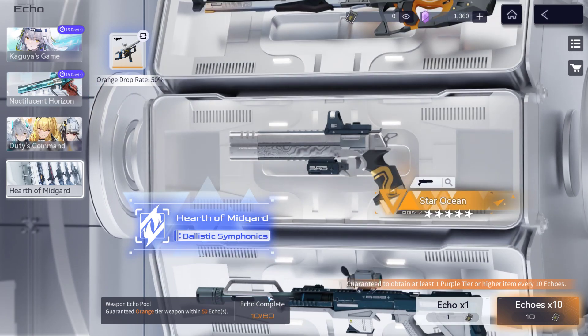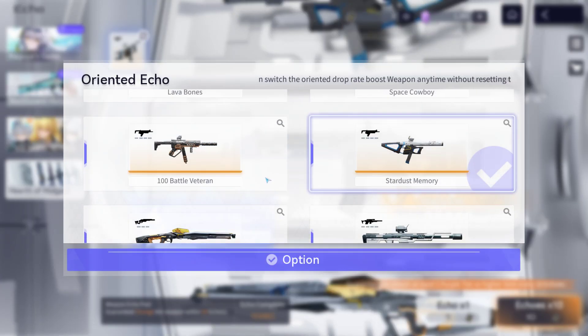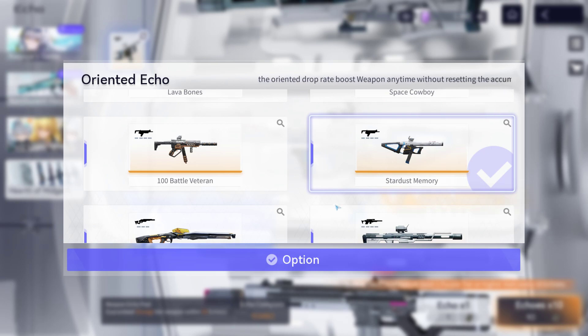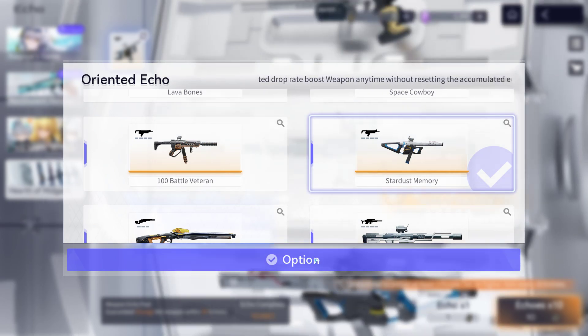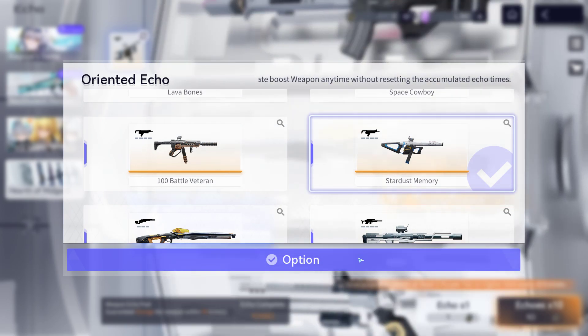I still hadn't gotten any five-star weapon yet. What this mechanic does is basically lower the overall percentage of not getting the weapon, so you would rather choose which weapon you want to get and then go for it.